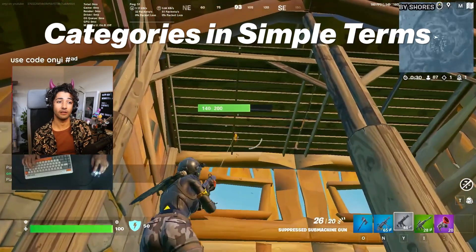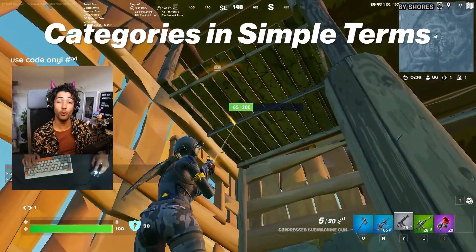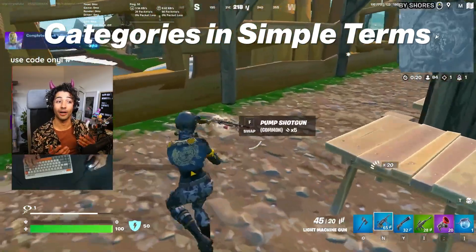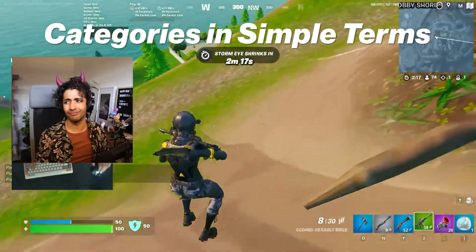Close range weapon you want for close up fights. Long range for when you see people that are too far to use your close range gun for. Movement to get to height, or when you need to run and heal after a fight that was out in the open. Cover items for if you run into someone out in the open and you don't have cover to shoot behind. And heals, well, to heal.